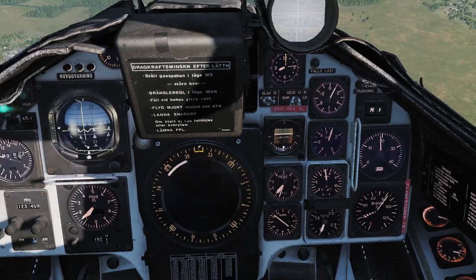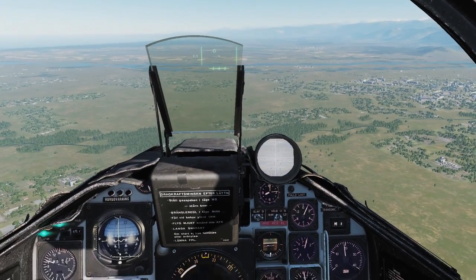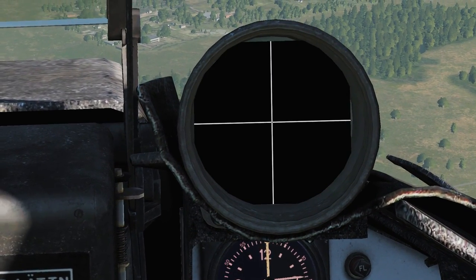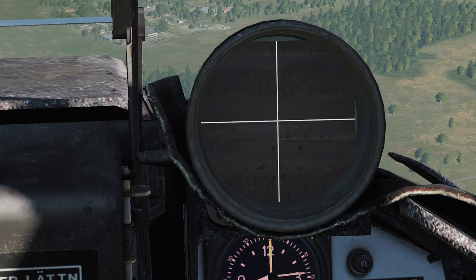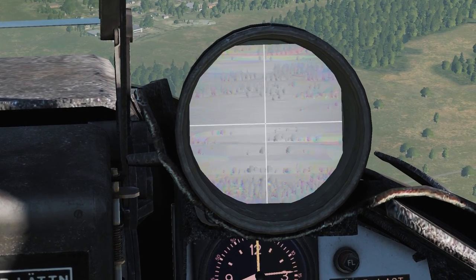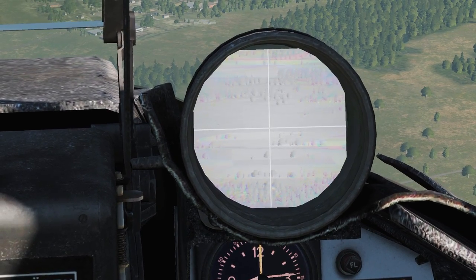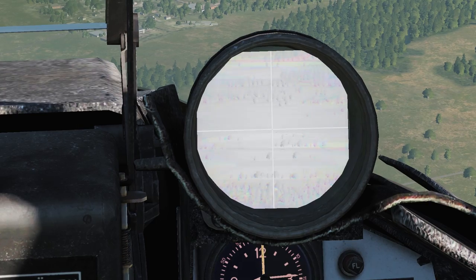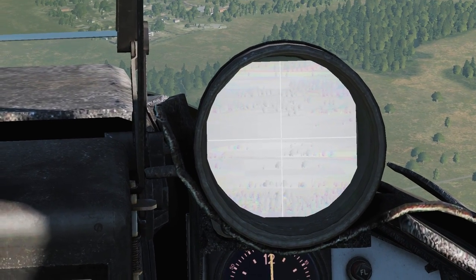There are about 17 to 19 steps on the contrast adjustment. So if you need to get it back to default, you count to roughly the middle — about 8 steps — and you're back to roughly the center position.